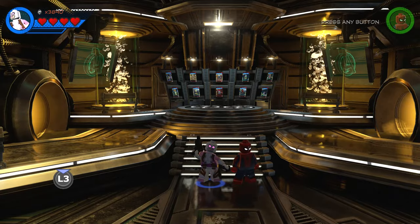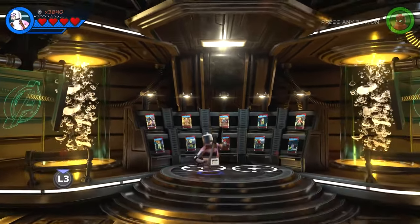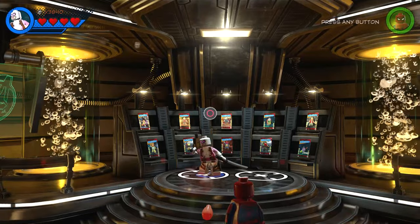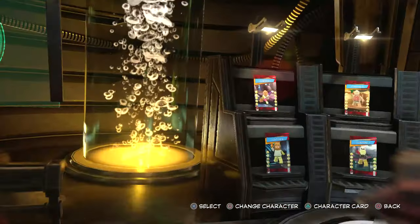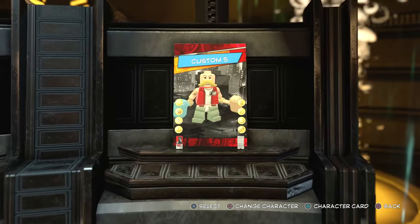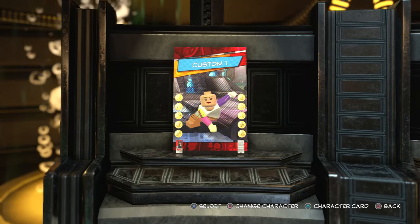The first thing you're going to do is come to the character customizer, which is in Avengers Mansion. Then you want to come over here and choose a brand new character slot. I've overwritten every single one that we've previously done because we're going to be starting a whole new wave of custom characters.